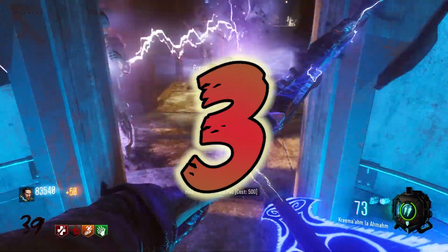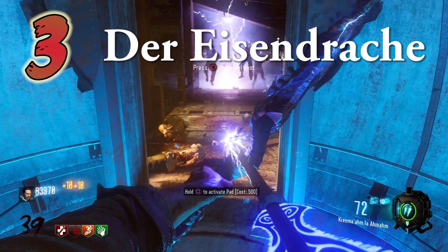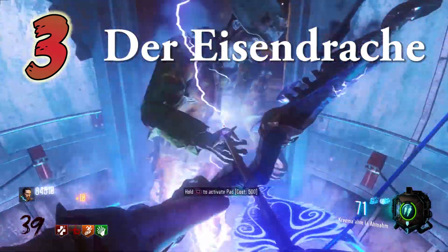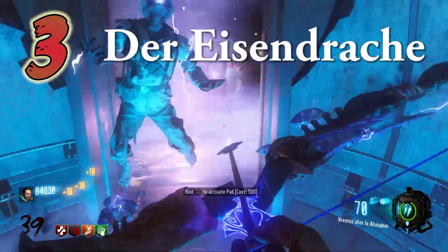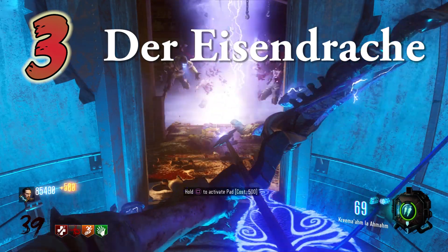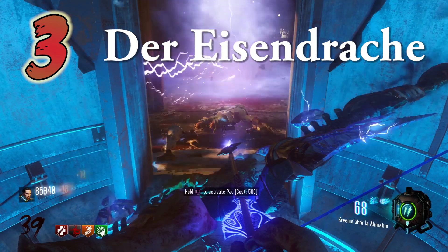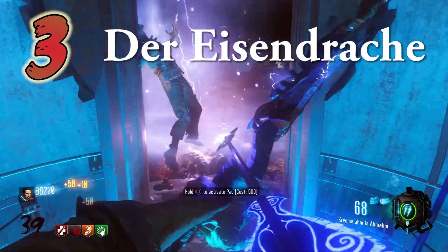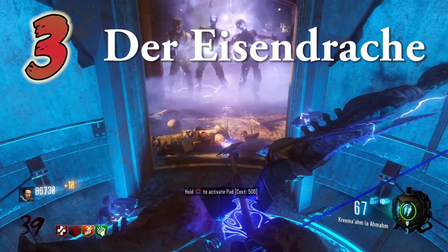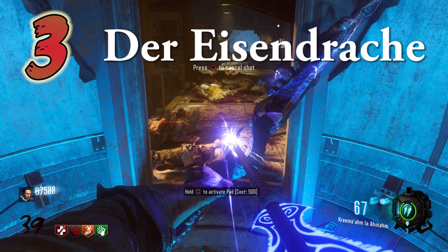In the number 3 spot is Der Eisendrache. In Der Eisendrache, you can have 4 bows to use: the Void, Fire, Wolf, and the Lightning Bow. The Lightning Bow is unanimously the best out of the 4, and in my opinion the easiest to make. First, it's infinite damage, and the kill radius of this weapon is unbelievably large. This weapon allows you to find anywhere to camp — you still won't die as long as you have the Lightning Bow. If you want to make it to a high round, all you need to do is get the Lightning Bow, find somewhere to stand, and have a backup plan for the Panzer. What round do you want to go to? That's what round you can go to.